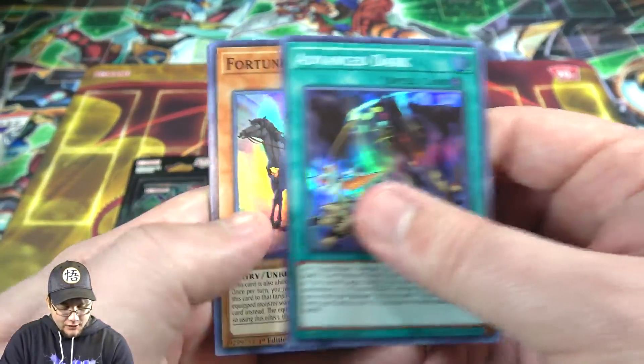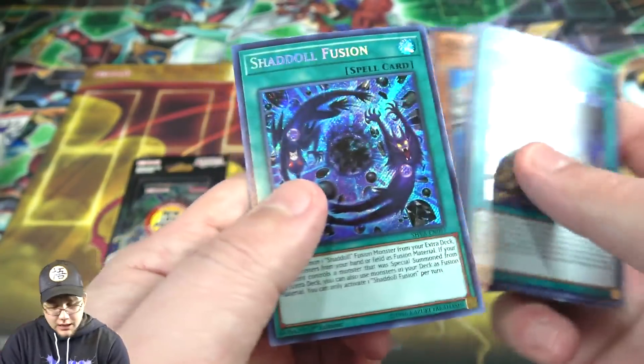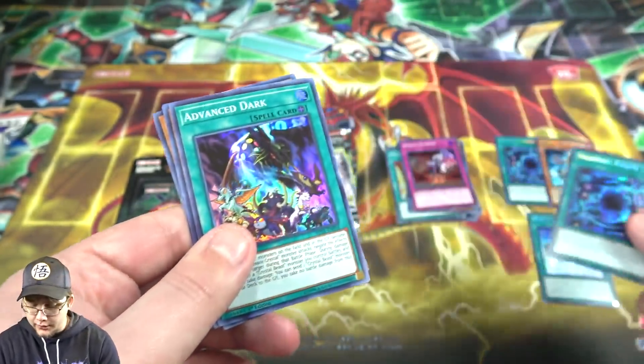Advanced Dark, Fortune Chariot, Chaos Neos, Abyss Megalo, and then another Shadal Fusion. I'll take that.